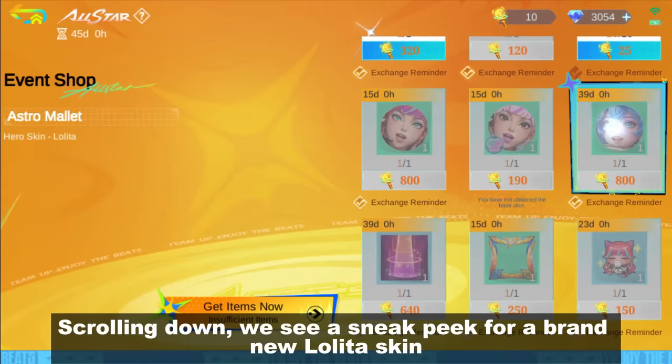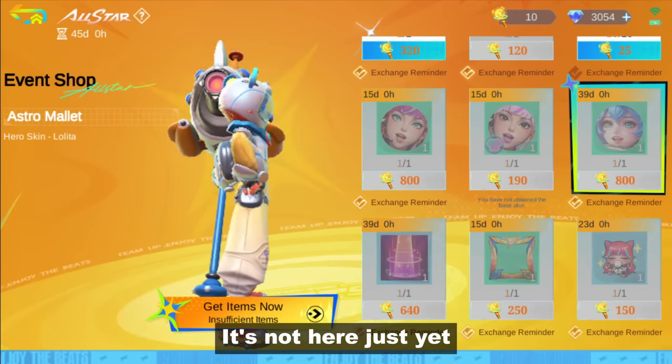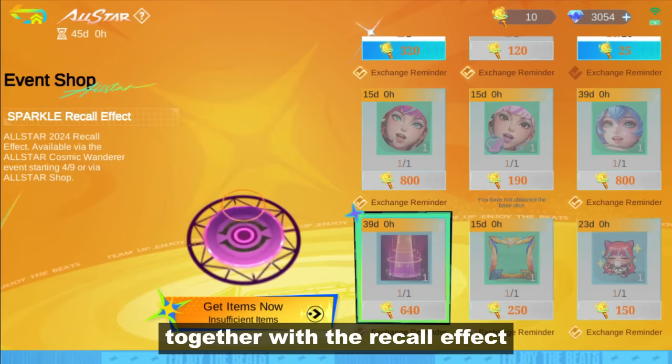Scrolling down, we see a sneak peek for a brand new Lolita skin. It's not here just yet, but it will be available after 39 days together with the recall effect.